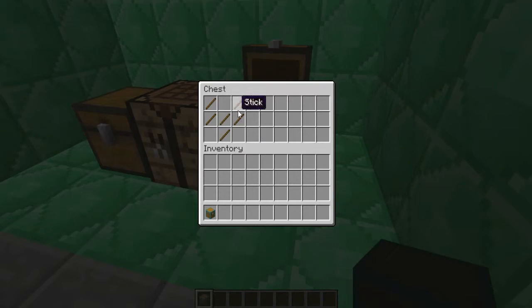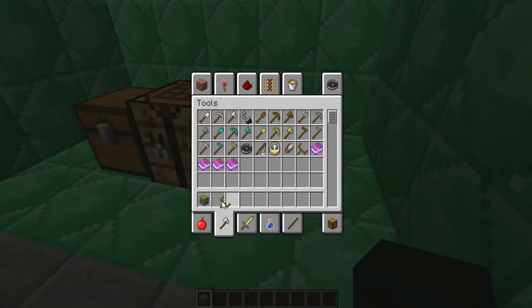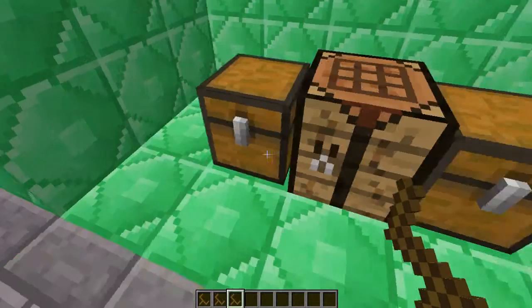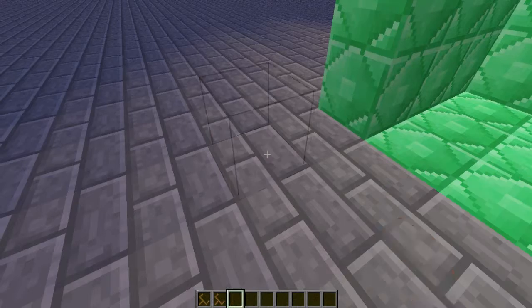The next one is the Chest Transporter — let me just grab one. This is the Chest Transporter. It will transport your chest but it breaks after one use, which is really sad. To transport a chest, just right-click it and you will see the picture change, then place it wherever you want.